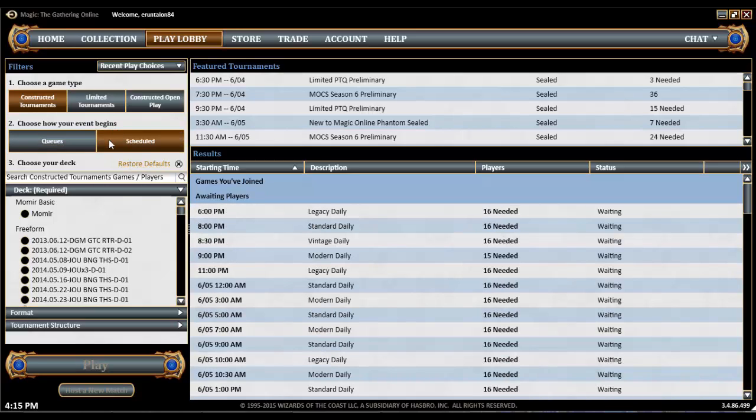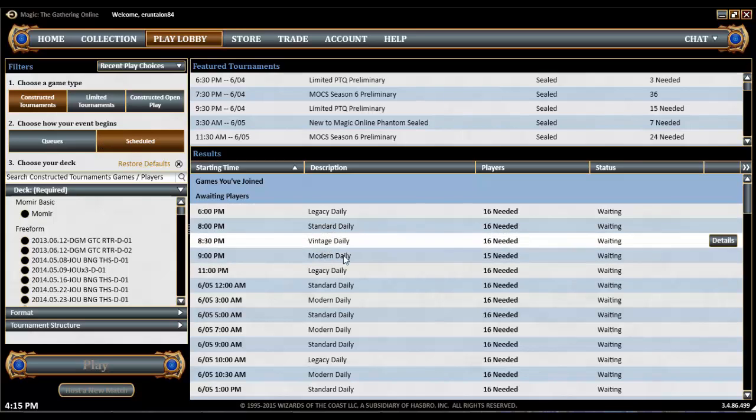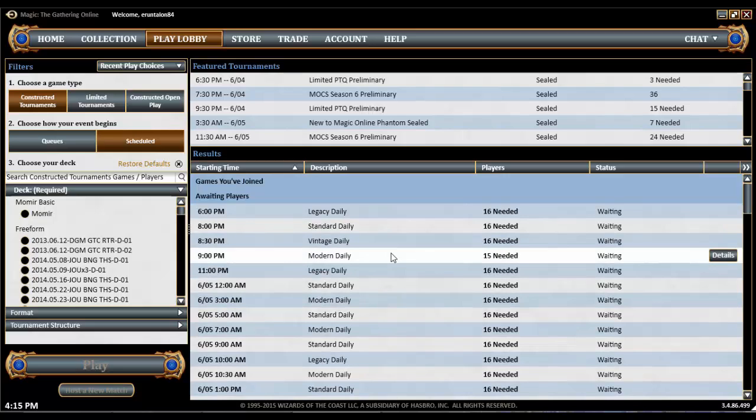The other way of playing in tournaments is scheduled tournaments. These start at a very specific time. So at 6 p.m. we could join a legacy daily, a modern daily, a standard daily, or a pauper daily. When the scheduled time hits, if there's enough people joined up the tournament will start. If there's not enough players, there's a space of time — I think about 15 minutes — in which more people can join before the event is considered to have not fired.